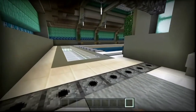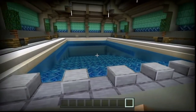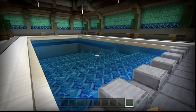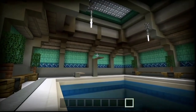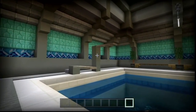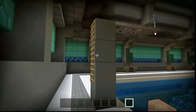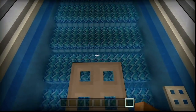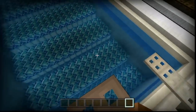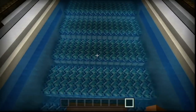Over here we have a massive swimming pool - you could honestly think this is an Olympic swimming pool. There are two diving boards at two different heights inside a big dome with lots of lighting all around. This is the taller diving board - it's not bouncy or anything. And that's the smaller one right there. We can dive right in.